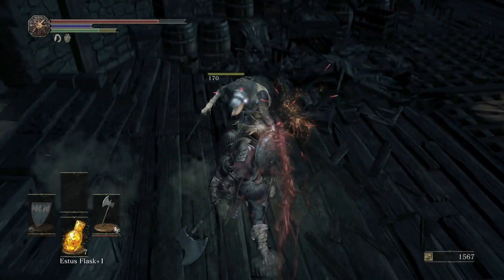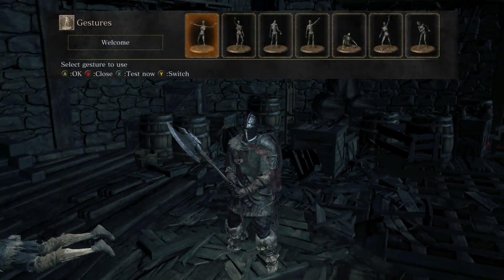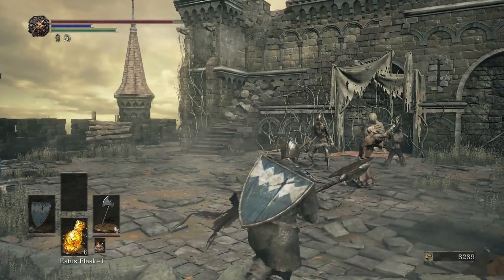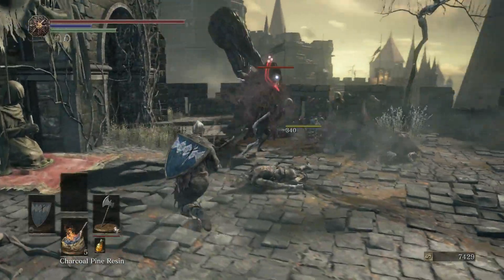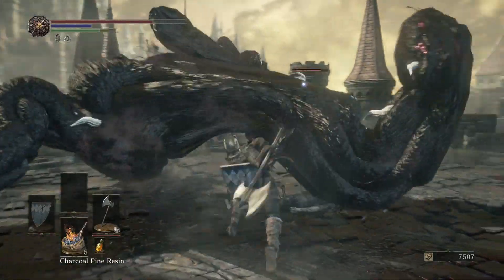You come down here, kill these last two guys, and that's the full run — the next step is to kill this guy and go back to the bonfire. Now I want to switch over and take you to the Puss of Man — he's an interesting guy. The Puss of Man is actually a pain in the ass: either you kill him or you let him morph into this giant form.